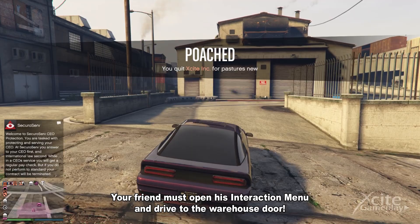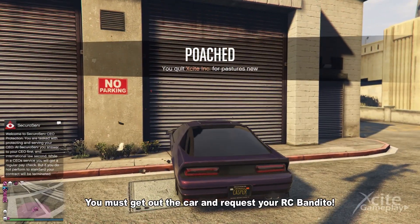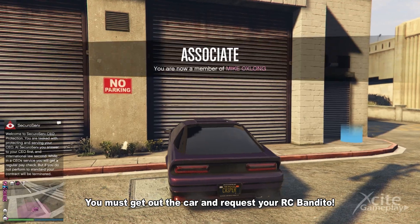Your friend must open his interaction menu and drive to the warehouse door. You must get out of the car and request your RC Bandito.